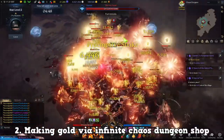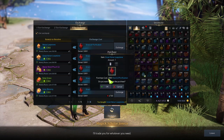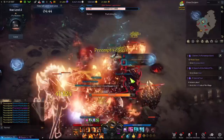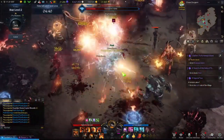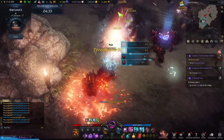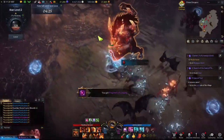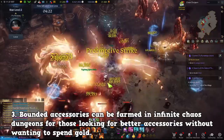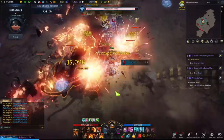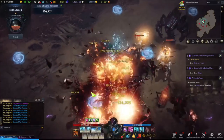The second reason is you can make gold via the shop — the Chaos Dungeon shop that you can access near the statue of the Chaos Dungeon. In tier 3, it's special because all the resources in the tier 3 shop can be traded. You just trade in your currency from the Infinite Chaos Dungeons and sell that in the marketplace for gold. And lastly, it drops accessories, so you can farm better accessories without having to buy them from the marketplace.